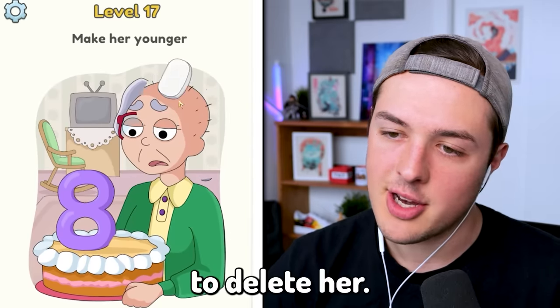Level thirty-seven: hide from her husband. We're gonna go ahead and just go like that. How does he not notice? What is wrong with the people in this game?